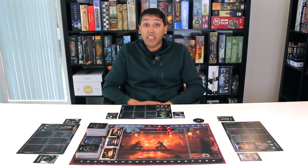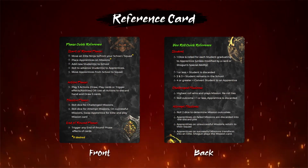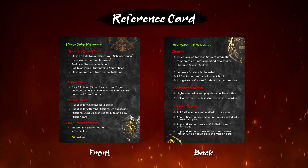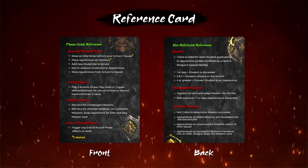There are four phases for each round played: start of round phase, action phase, mission phase, and end of round phase. Each player plays each phase before moving on to the next phase. There is also a handy quick reference card to help players play each phase, and on the other side of this card is a quick reference for dice roll rules.